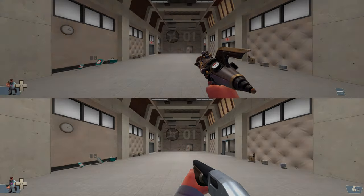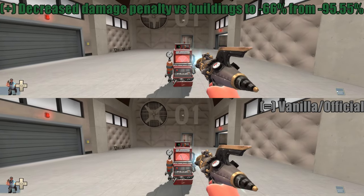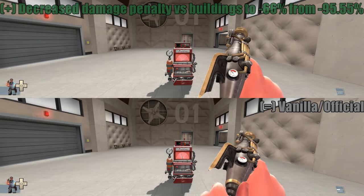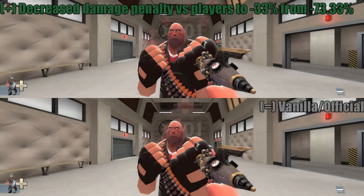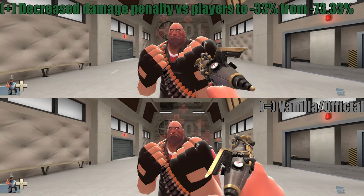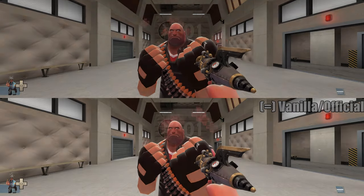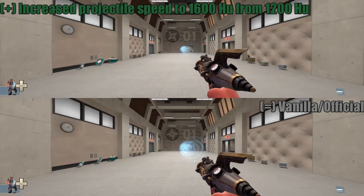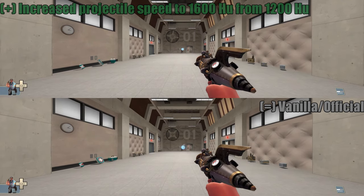In conjunction with its faster reload — the lower your health is — it gives it a utility in terms of just being a very good consistent damage output, especially at range, because the reload speed when at extremely low health can reach the point where you are in fact reloading as fast as you fire.